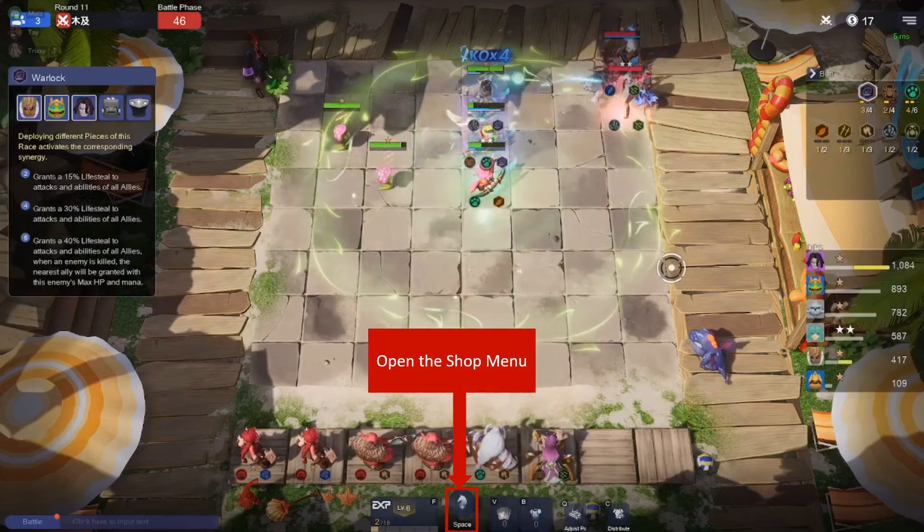Pressing space bar or tapping on that icon will take you to the shop, and you can go to the shop at any point in time whether it's in a battle or after a battle.